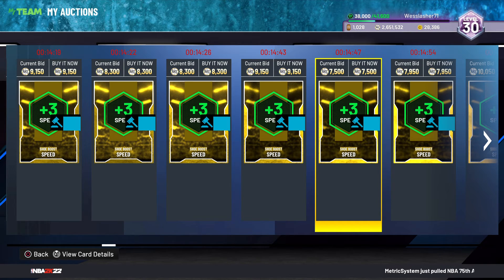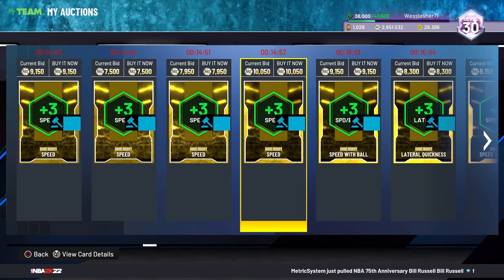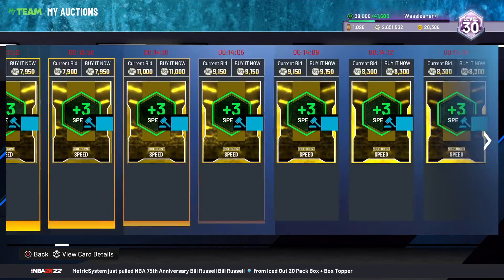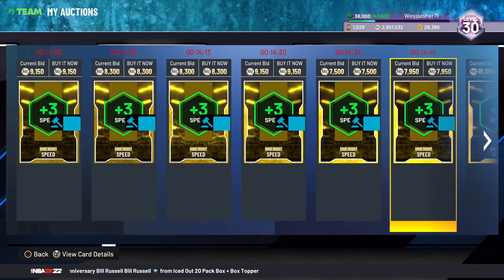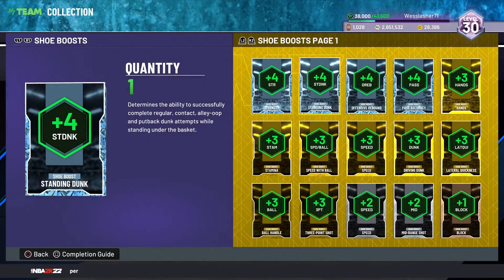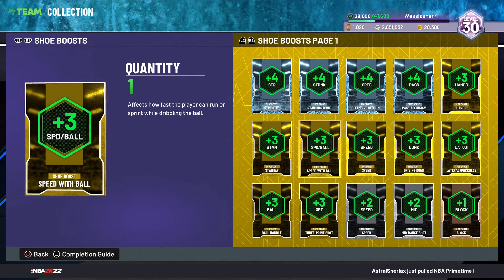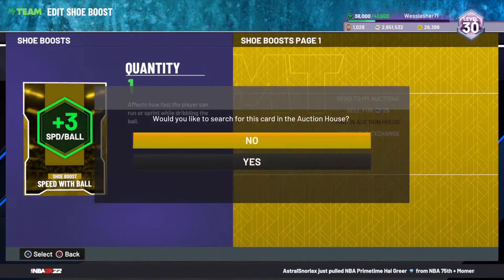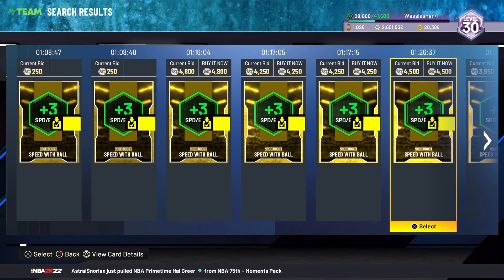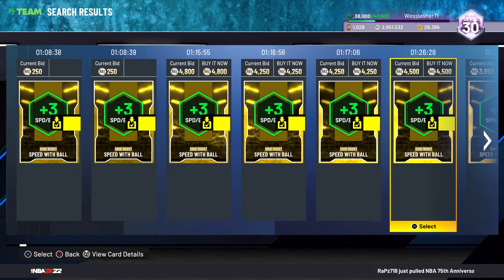That's what you want to do, and trust me, you are going to make MT this way. To recap: pick up shoe boosts in the auction house for under 3k. Come over here, find an auction, pick up anyone that's under 3k — get like 20 of them. You need MT to do this though; if you only have 10k MT I'm not sure what to tell you. Just pick up as many as you can for under 3k and sell them for 7, 8, or 9k.